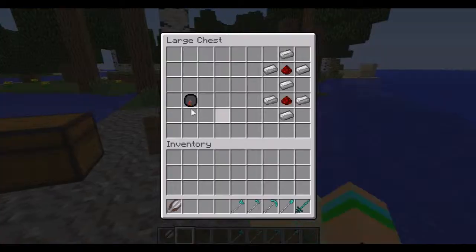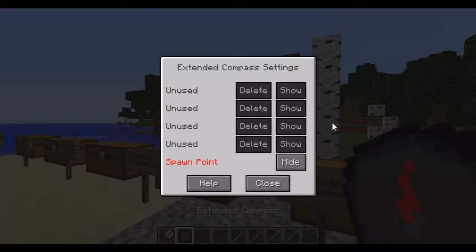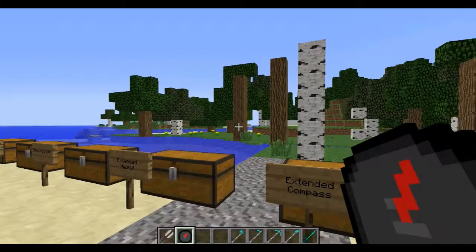Next you have the extended compass. I wasn't exactly sure what difference this makes, but you can set all different waypoints and set your spawn point and everything. So that's pretty cool.